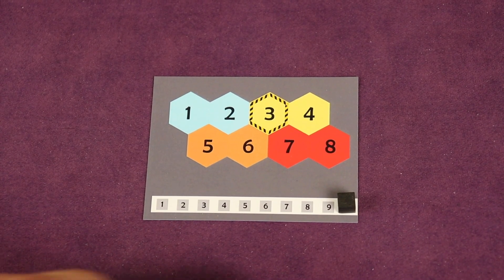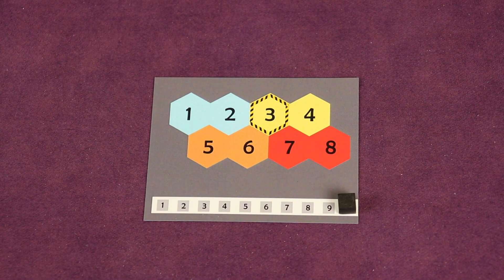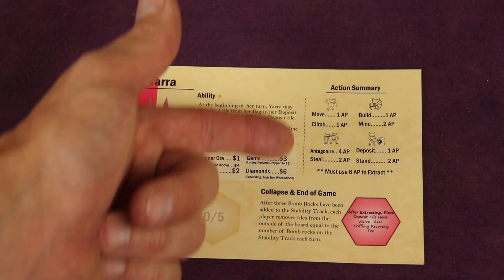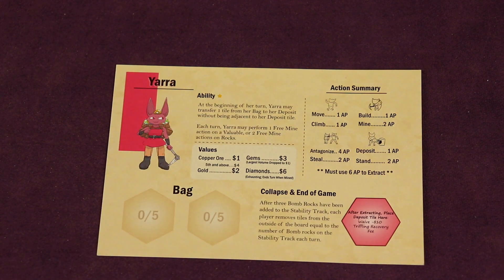Players go in clockwise order and get ten action points to spend per turn. You'll use the little board in the middle to track that, and players have an action summary on their player aid that tells you what you can do and how many action points each action costs. You spend up to ten action points, then it's the next player's turn.